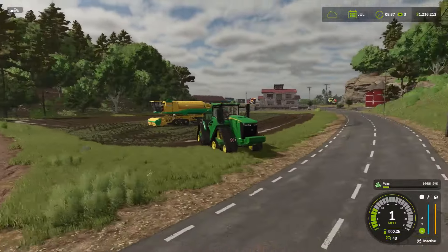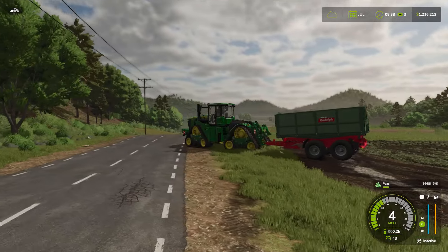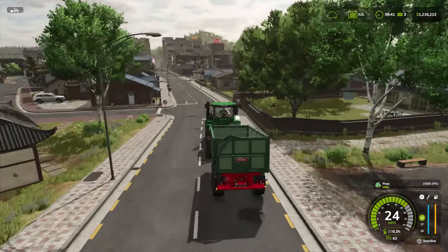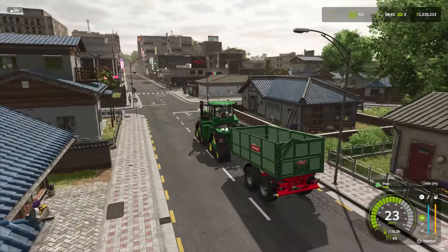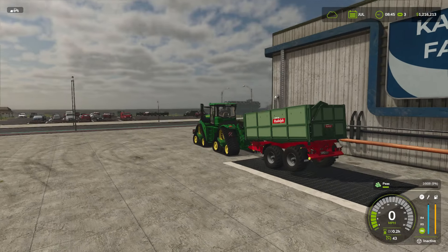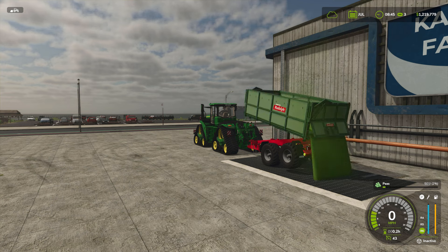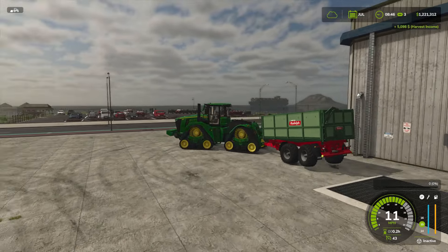Now we've got our pea harvest. You can't store peas in your regular silo, so we're going to run these down to the sell point. They have a pretty decent sell price without much fluctuation year-round, so it's fine to sell them now. We're going to run these down to the canning plant. Here we are at the canning factory — we'll dump these off. It was a pretty small patch of field, only about two trips with our seeder, but that little bit sold for $5,000. So that's not bad at all.